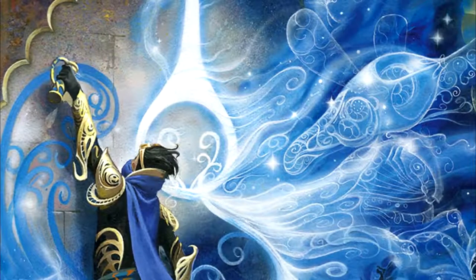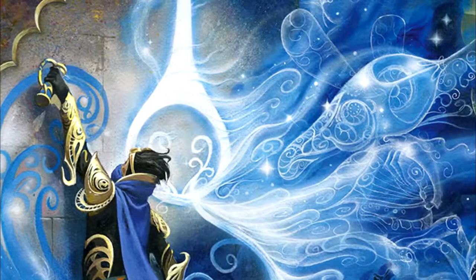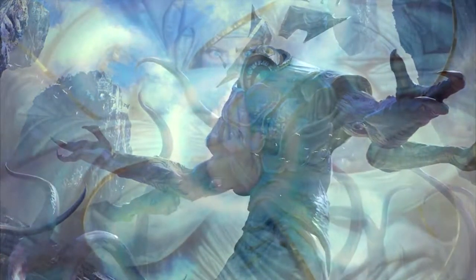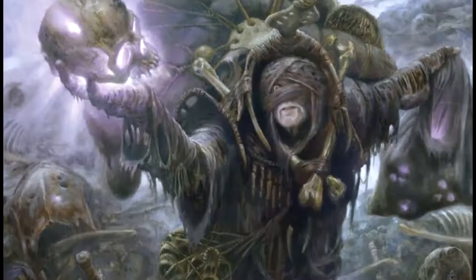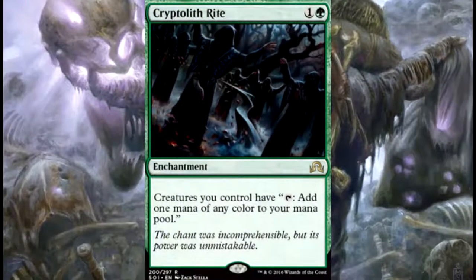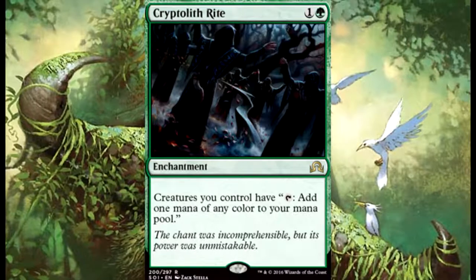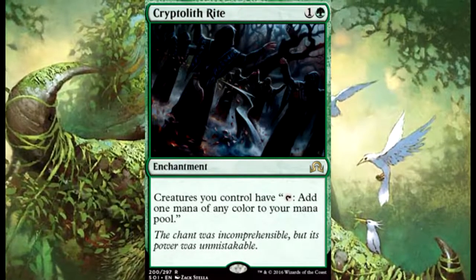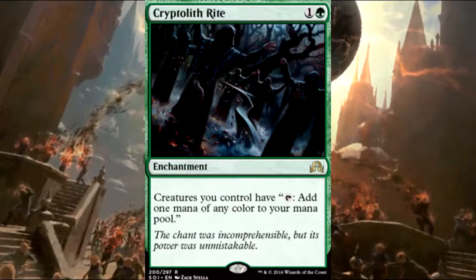One thing to note: because you're making a lot of tokens with this deck, Craterhoof Behemoth would be an amazing include — it will absolutely win you the game. If you have all these tokens, suddenly all your infect guys are huge with trample; you're swinging with a 20/20 infect trample creature with all your tokens out. Cryptolith Rite — one colorless and a green enchantment — gives all your creatures the ability to tap for one mana of any color, making amazing use of all those tokens.